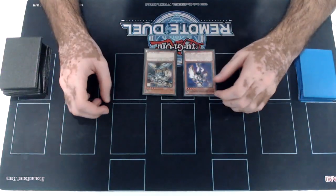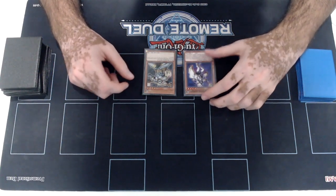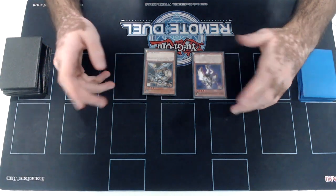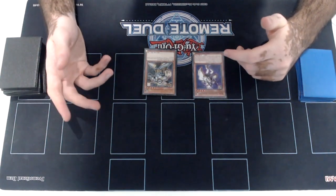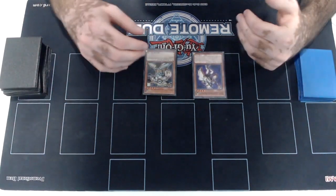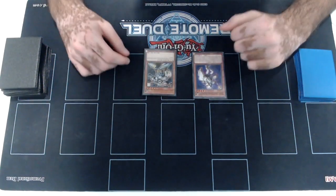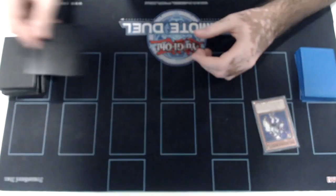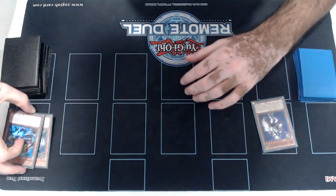For the first two-card combo, I'm going to show you what you want to try to do with Wise plus Wolf. You can do quite a few things with these two cards. All of these combos will vary based on what you mill as you go further deep into the combo. But assuming everything being blank mills — just complete blanks — this is what you're going to do with just Wise plus Wolf.